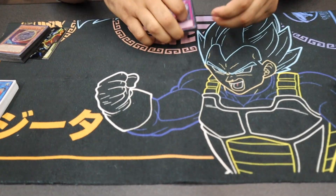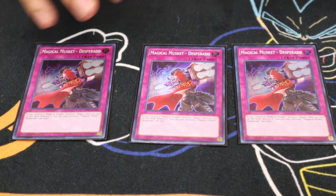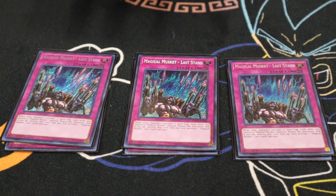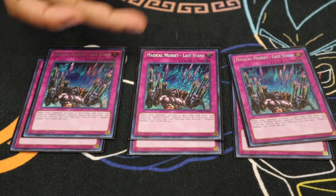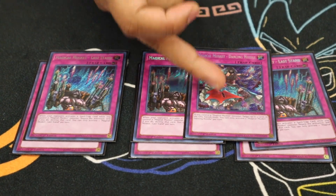Moving on to the traps — we play Triple Desperado. The card says target one face-up card, destroy it. Nothing more to say. Next we play Triple Last Stand. Some people play two — that's absolutely incorrect. You need to play three, primarily because of Desires. If you banish copies of it, you need to see this card. The card itself wins games — it's a counter trap, so you can't respond to it. Next we play one Dancing Needle — the card is insane. It's essentially Called by the Grave and DD Crow times three.